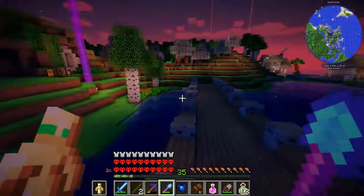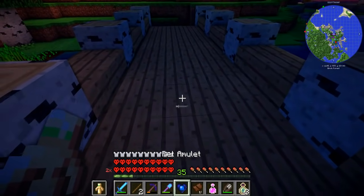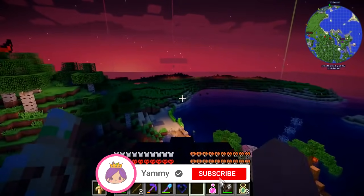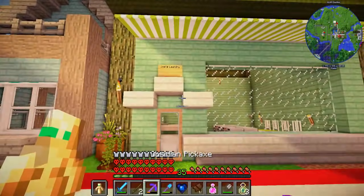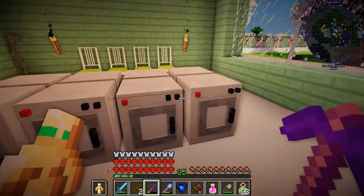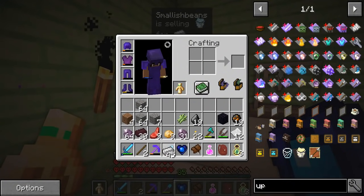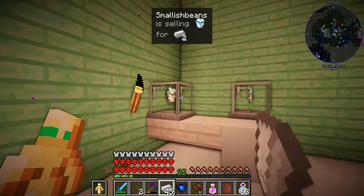I did actually hear that Joel has a shop over at Spawn where I can wash my armour. So I may as well go over there and test that out right now just in case my armour breaks. Here we are at Joel's laundry. Two iron gets you some soap and there's a bunch of washing machines. And you can also paint gold. I only have iron on me so that's what you're getting Joel. Wait — it's sold out?